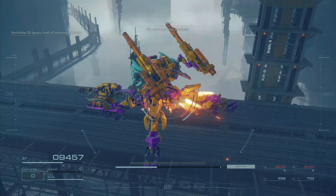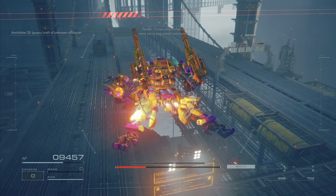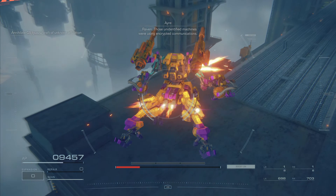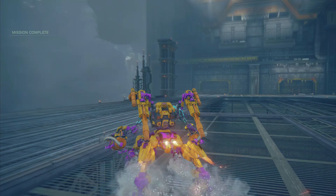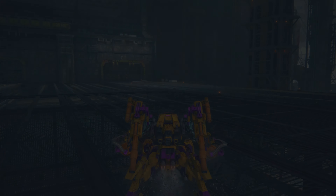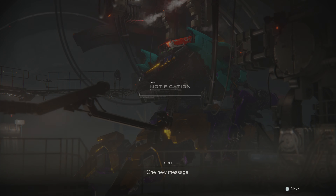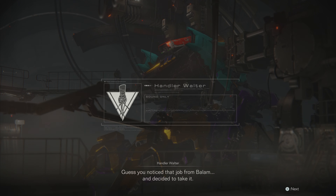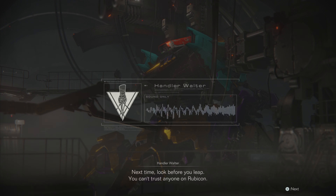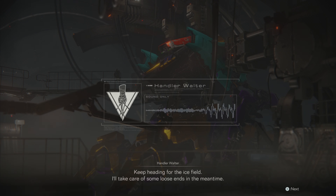I've seen that kind of stuff before — I'm going to have to look into this. Raven, those unidentified machines were using encrypted communications. I'll do what I can to decrypt them. One new message. I guess you noticed that job from Balam and decided to take it. Next time, look before you leap — you can't trust anyone on Rubicon. Keep heading for the ice field. I'll take care of some loose ends in the meantime.